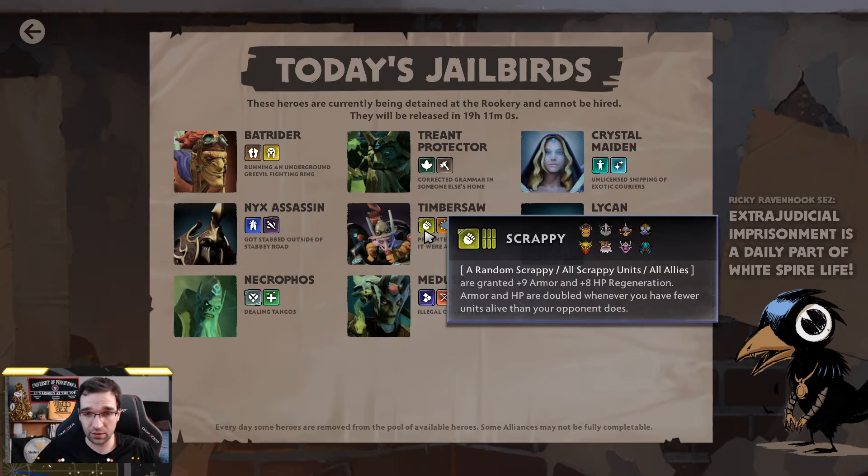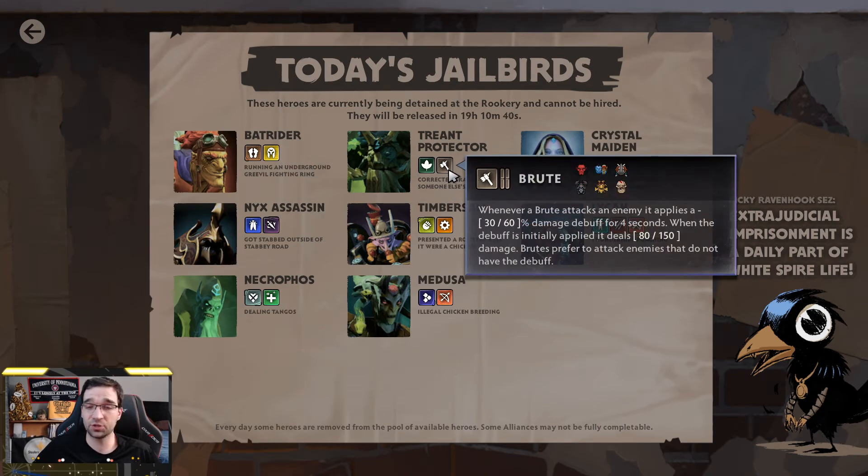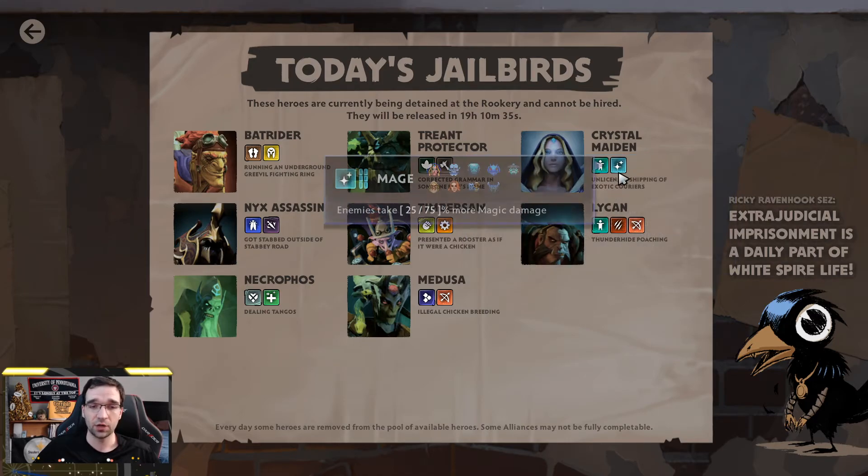We've got one Scrappy Inventor — Timursaw is out, probably the least impactful one comparatively. A lot of the higher impact Scrappies are Tinker and Clockwork, at least in the mid-game and into the late-game. Timursaw comes online a bit earlier, but he's probably one of the lower impact ones anyway, so Scrappy's still definitely viable. Treant Protector is a very strong Brute, but we've seen Brutes do just fine without him. Crystal Maiden is a very low-impact mage, so Mages are probably one of the big winners coming out of this, without any real downside.